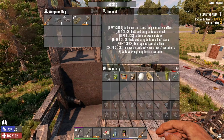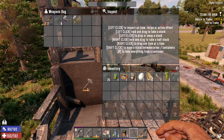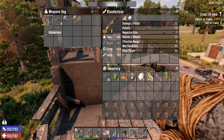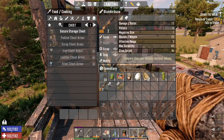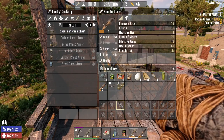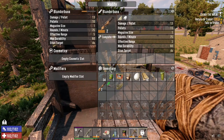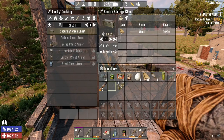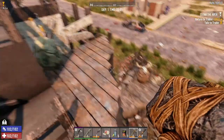I wanted to grab that. Let's see what's in here. I'm getting a lot of these blunderbusses — a ridiculous amount of these things. I may as well just suss out which one is probably the better one. They're all the same. Can you modify these things? Oh yeah, why not! Got a bandolier mod as well.